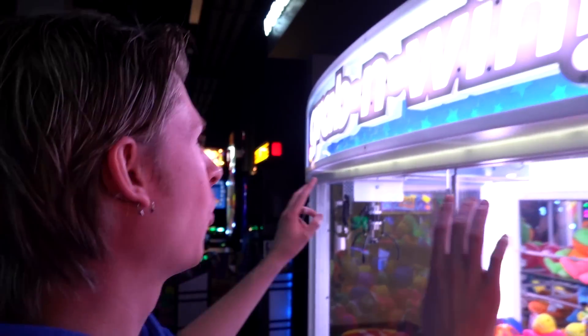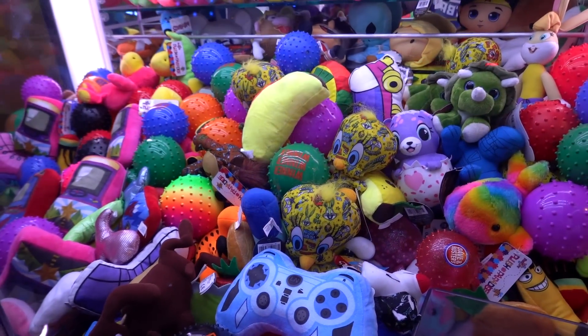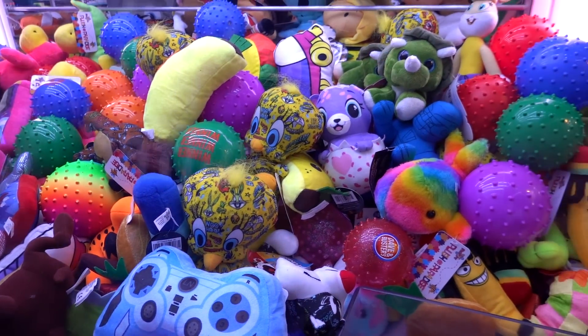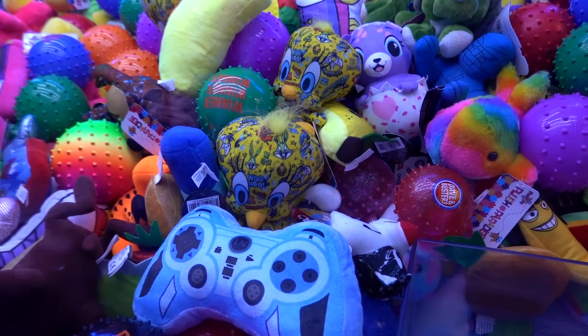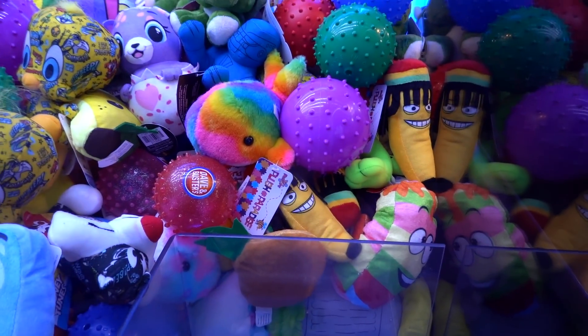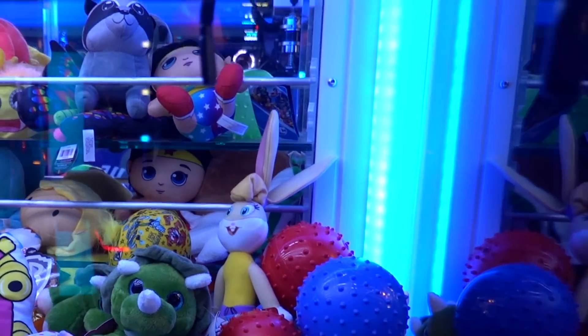Alright guys, so we're inside Dave & Buster's now. We're gonna start on the Grab-and-Win claw machine - there's two sides to this machine and we're gonna try this side. There's some cool plushes in here: we got a Taz, we got some Tweety, some Looney Tunes characters, a Rasta banana, a taco, some balls. That's Bugs Bunny's girlfriend up there, right?